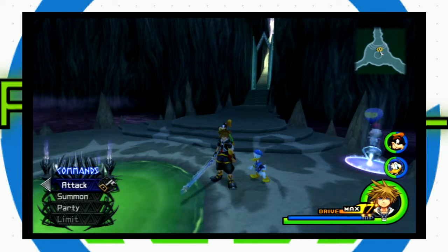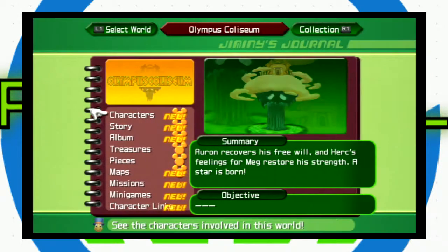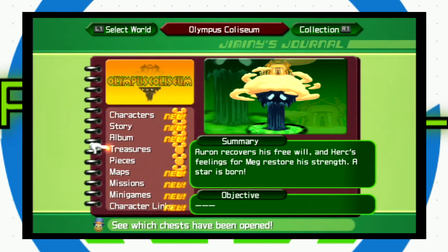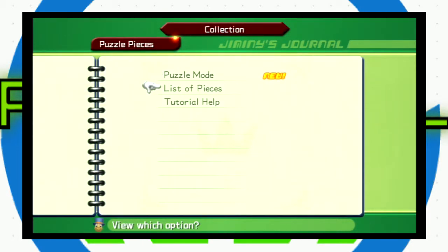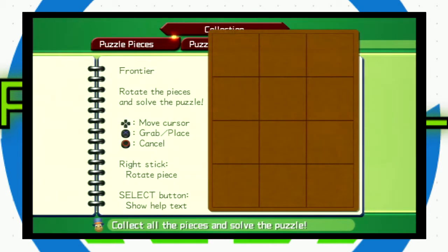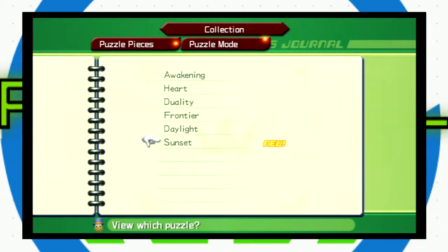We've got a little bit of time to finish things off. I have all these puzzle pieces and I want to put them all together — I still need to do the Frontier, the Daylight, and the Sunset puzzles. I don't think I'm going to do all of these on screen. I'll just come back when I have them all finished so you guys can see the items you get.